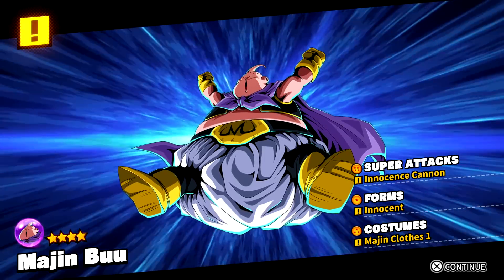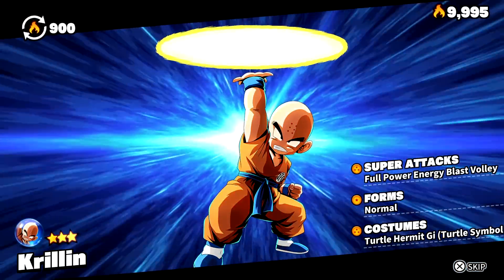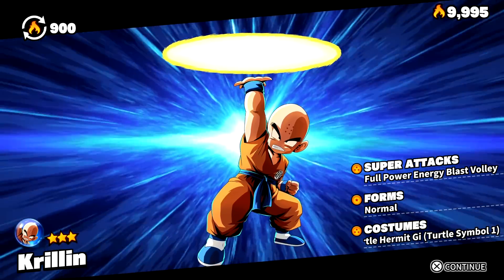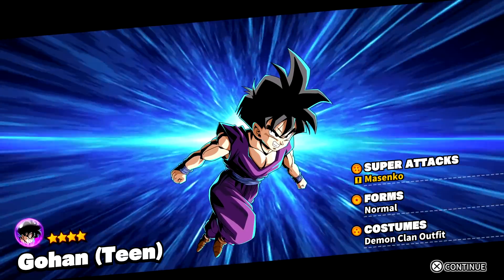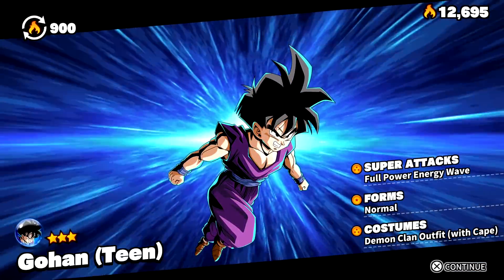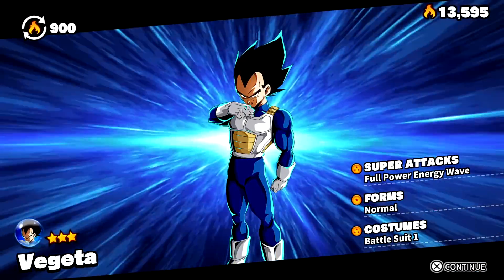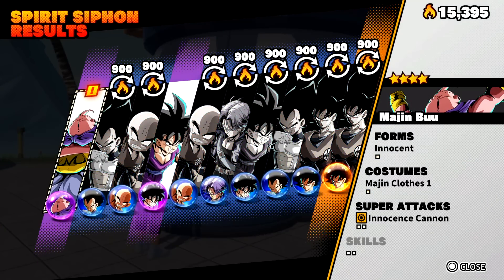The first multi-summon — already a four-star Majin Buu Innocence Cannon, let's go! We have Vegeta, already got that character. Same for Krillin — duplicates convert into Spirit Energy, 900 per duplicate. Teen Gohan with Masenko super attack — nice. Trunks, then Majin Buu again so we just need Frieza and Cell. Goku — oh, five-star Goku! Already pulled him though. So we unlocked one new character with two new skill attacks.